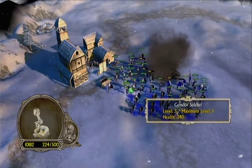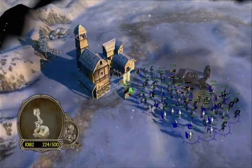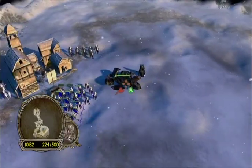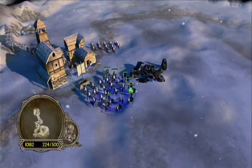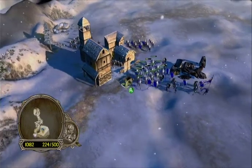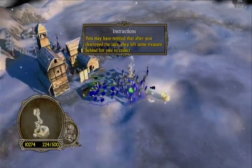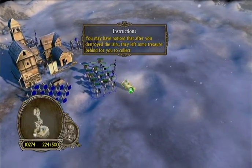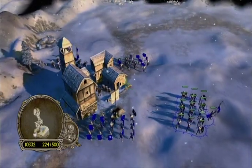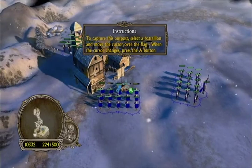Let me deselect one of these guys. Now I can select them all. Select one group to clear out the rubble, and I'll select this group to raise the flag. There's a little blue icon — that's the blue flag-raising icon. Capture flag.